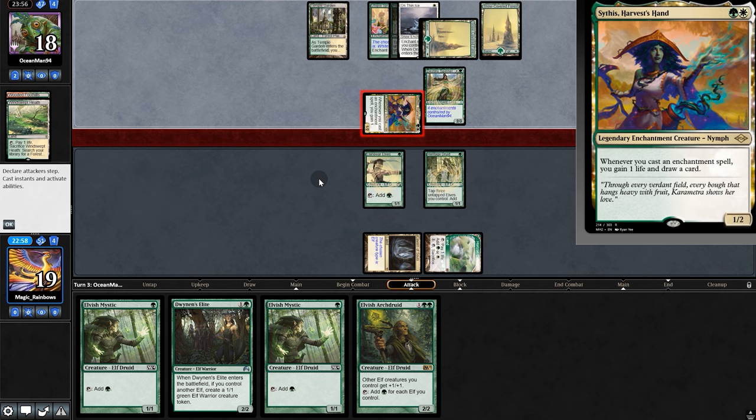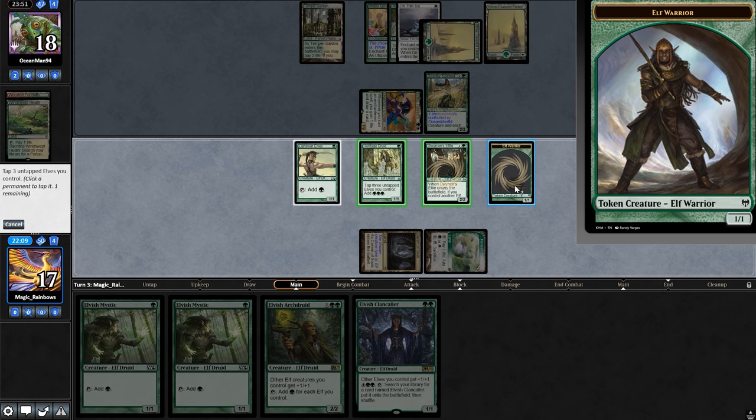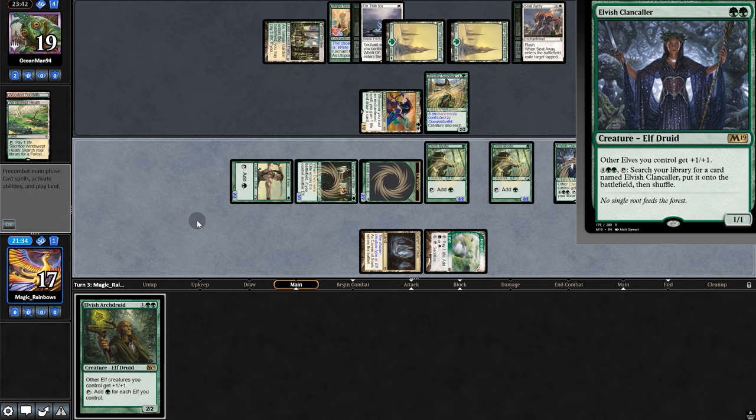Opponent plays an enchantment creature and they're attacking. We pull a Clan Caller and play Elite, making a token. With Heritage, tap all three for Mystic — oh what? Fine. But with three mana: Mystic, Clan Caller, and pass it back.